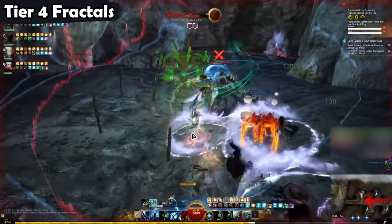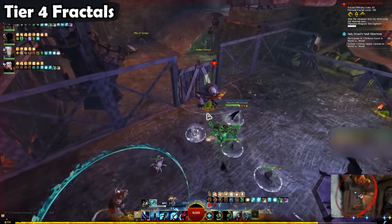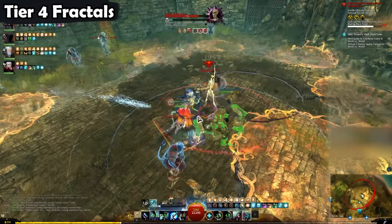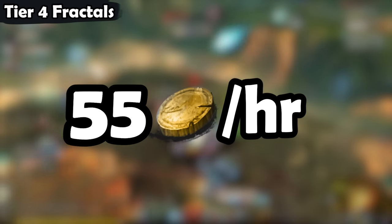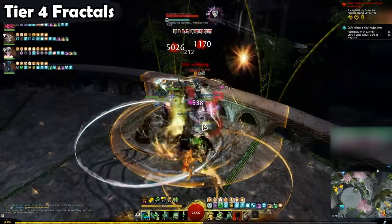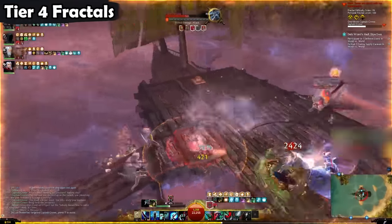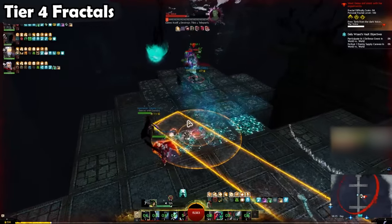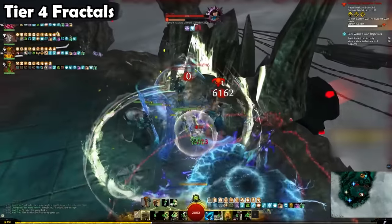Tier 4 Fractals might sound hard, but I have to stress: 99% of the time, they are smooth sailing. People who have made it all the way to Tier 4 are usually quite experienced, so usually you can finish your 3 dailies in less than half an hour. The other day I did my 3 dailies in 23 minutes and made 21 gold. That is roughly 55 gold an hour, which is the highest number I found in all my testing for this video. Not only are Fractals amazing gold, but they are also, in my opinion, just really fun. There are a lot of different Fractals, so they don't get repetitive very quickly. I would much rather blast through a couple of Fractals once a day than grind Drizzlewood for hours and hours. One week of Tier 4 dailies is almost 150 gold, with just 25 minutes of playing each day.